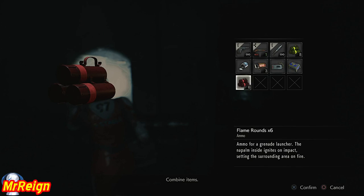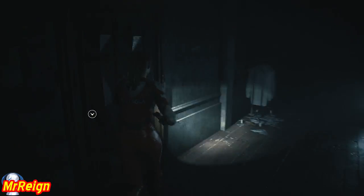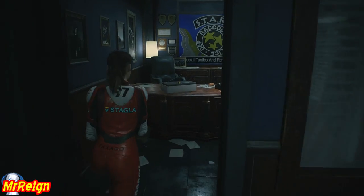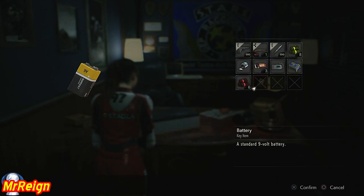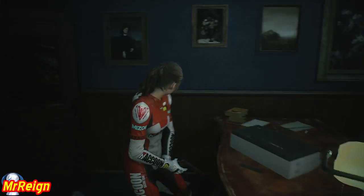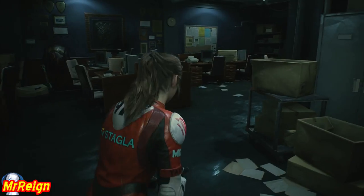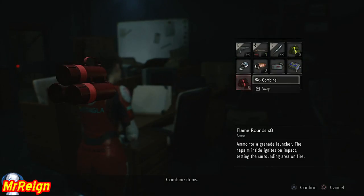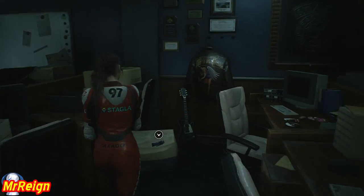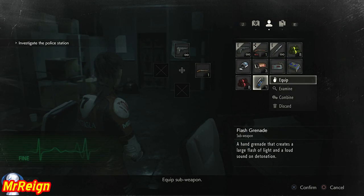I'm going to grab the battery, combine it with the C4, and create the detonator. There is also a flashbang and some flame rounds right here. Health items to the right but we don't need that. There is some high-grade gunpowder I think to my left.